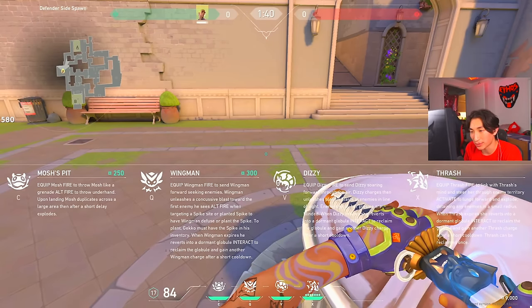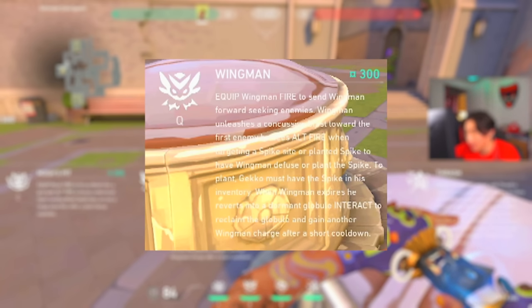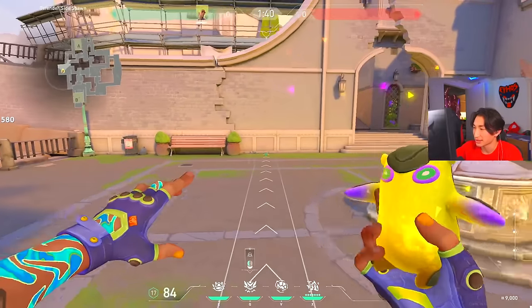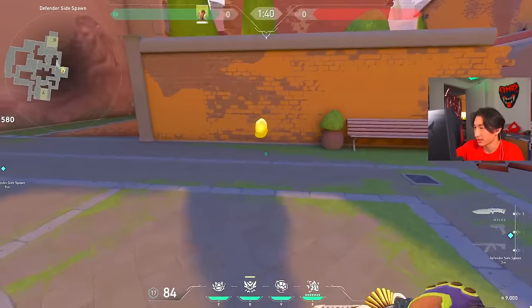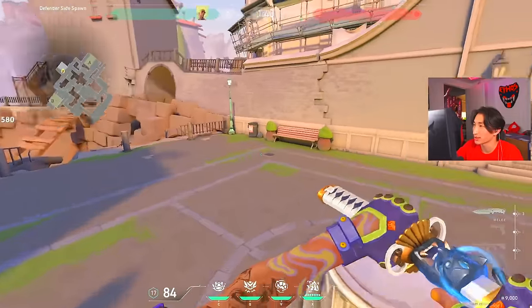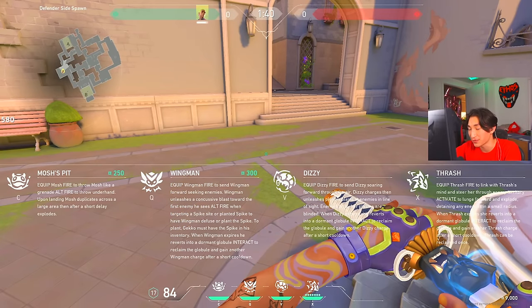Next we have Wingman. Equip to fire, sends Wingman forward seeking enemies; Wingman unleashes a concussive blast on the first enemy he sees. Alt-fire when targeting a spike site to have Wingman plant or defuse the spike — Gecko must have the spike in his inventory to plant. When Wingman expires he reverts into a dormant globule; interact to reclaim him and get another Wingman charge after a short cooldown. He bounces off walls just like Raze's Boombot, locks onto enemies within about 90 degrees line of sight, and has 100 HP.